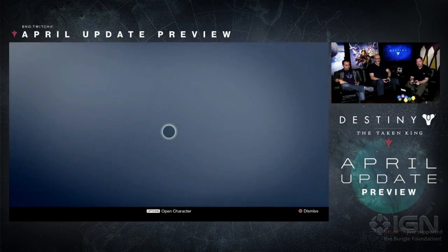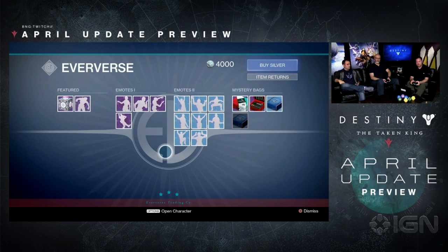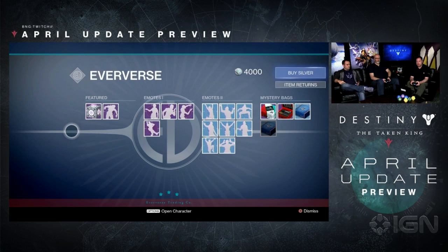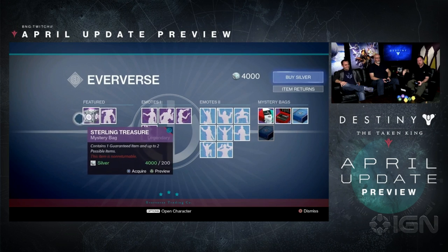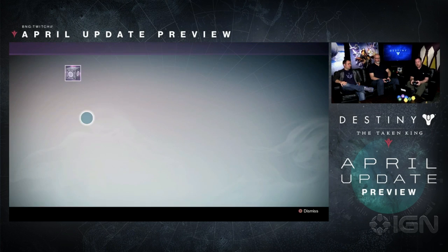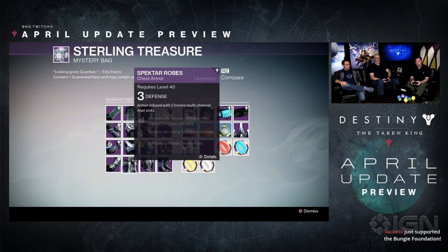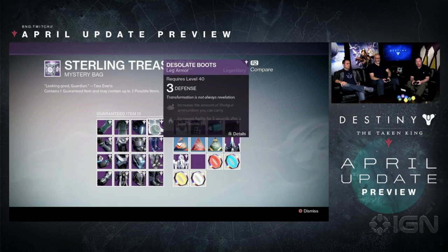Let's come to Eververse. Now that we have new fashions on display, Tess and the gang are not going to be left out of the action. If I'm not satisfied with the rate at which I'm acquiring these treasure boxes — Shaxx will give me one every week, Variks will give me one every week, the Postmaster will give me one every week — if I'm just not a patient person, I can go in here and help myself to these as often as I would like. The items we're acquiring from Eververse are strictly vanity, so we'll still have to get our own infusion fodder to make these items tactically viable.